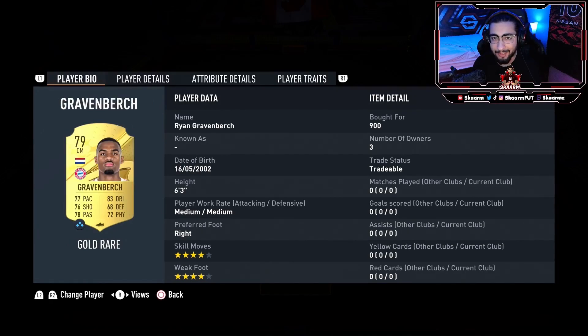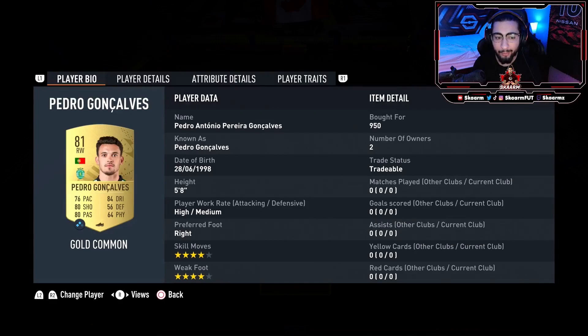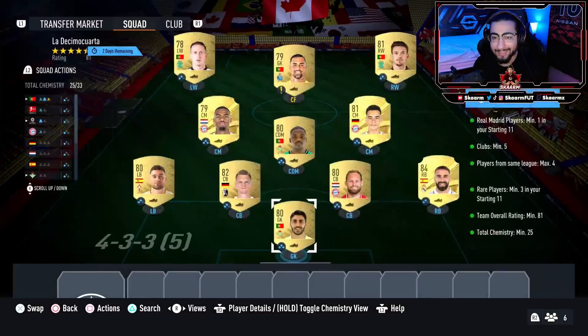At right center mid it's gonna be Jamal Musiala, left center mid it's gonna be Ryan Gravenberch. Looking into the attack, we start off in the center forward position with Diego Costa — but this could be any 79-rated card. At right wing it's gonna be Pedro Goncalves, and at left wing it's gonna be Nuno Santos.